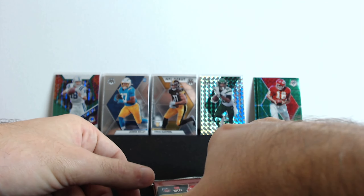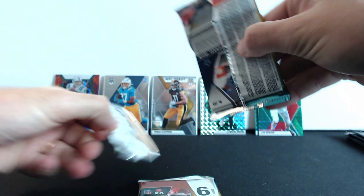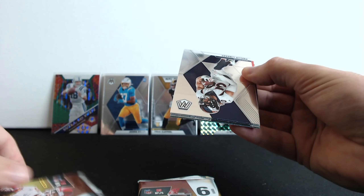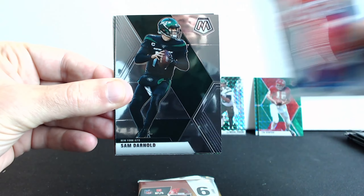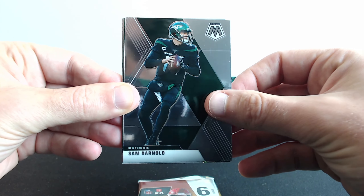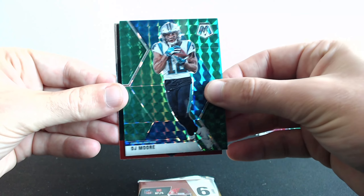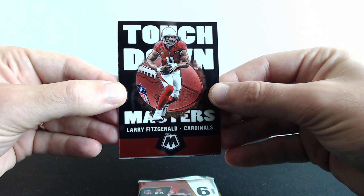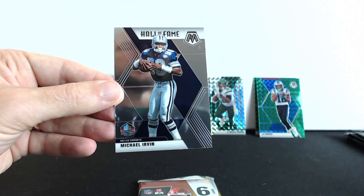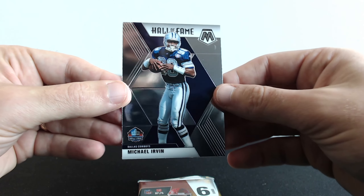The bonus packs are for last. Let's see what we have here — maybe we're gonna get something cool from those pink camo parallels. But this one we have Philip Lindsay, Devin, Sam Darnold, and DJ Moore. Next one is Touchdown Larry Fitzgerald, and the last slot — it's not even a rookie — it's Hall of Fame Michael Irvin.